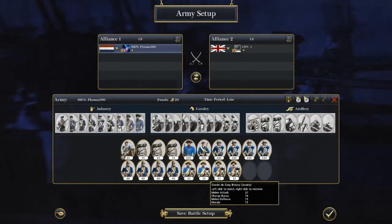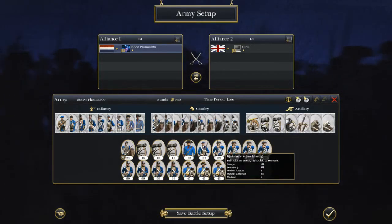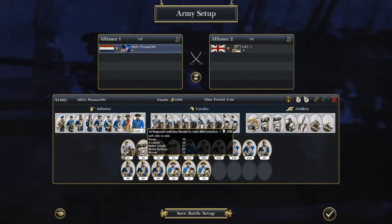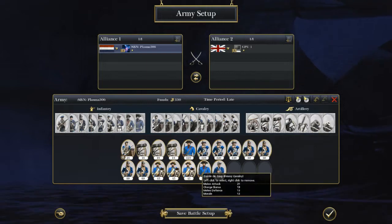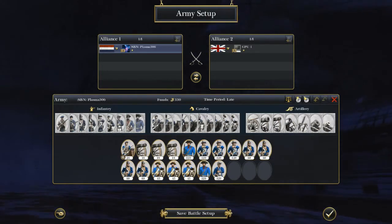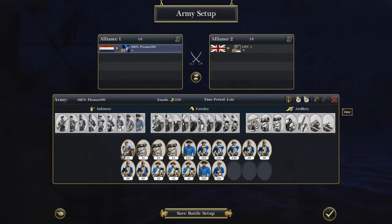You can take 3 heavy cav if you like, and that will leave money open to take an elite unit, get more of an elite army. You can do that if you like. I prefer 4 cav, but it's up to you. An army like this is viable on just about any of the maps with low rolling hills — maps that are not really hilly and rugged.